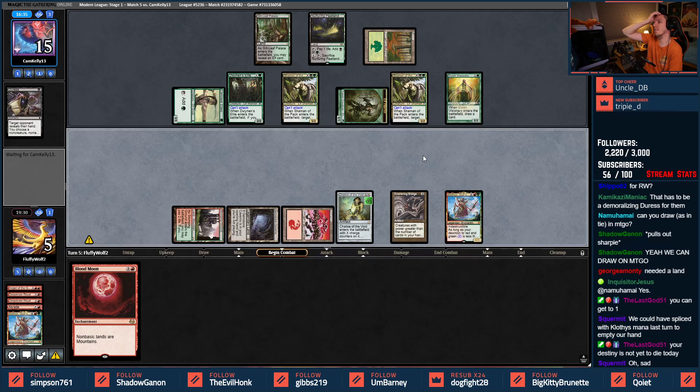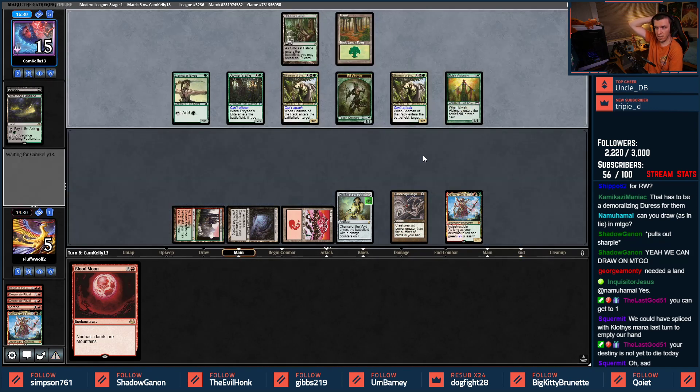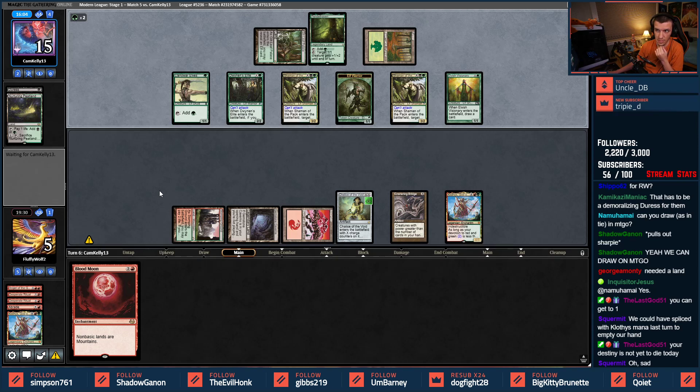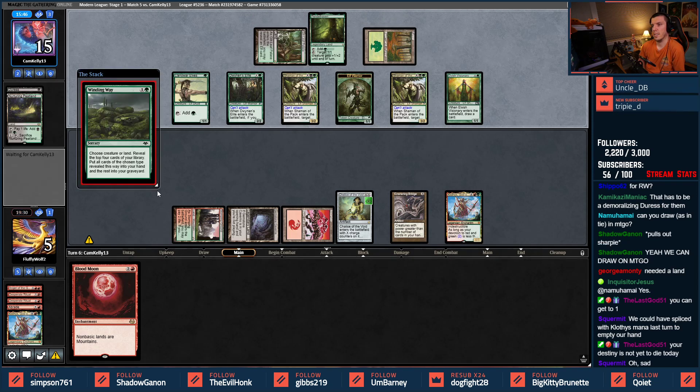I'm doing that because I literally can't sit here and take three a turn. If I play Blood Moon, there's just no way — I need a land or something. There's a land now in the graveyard, so there's our first land. I'm not dead yet. Pendlehaven though would put me to one. They could kill me in two turns — attack with all these and pump one, put me to one.